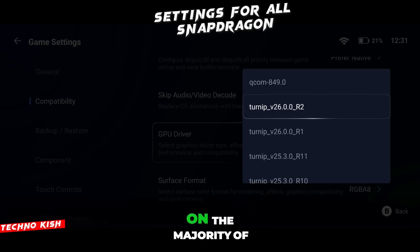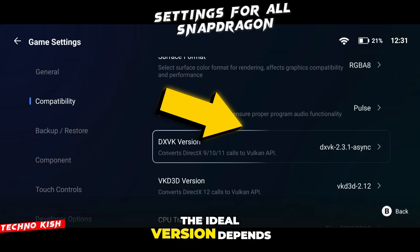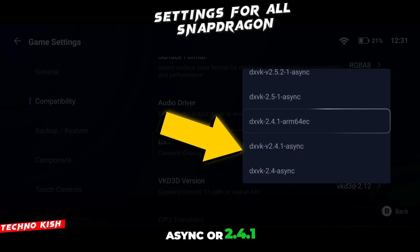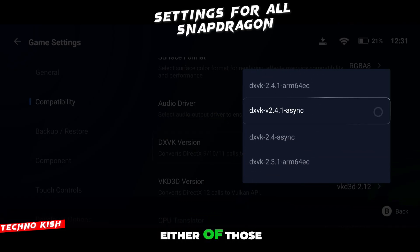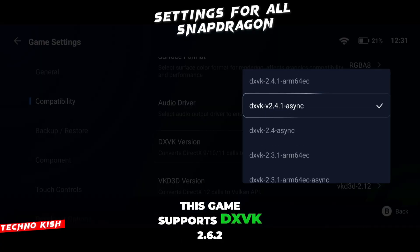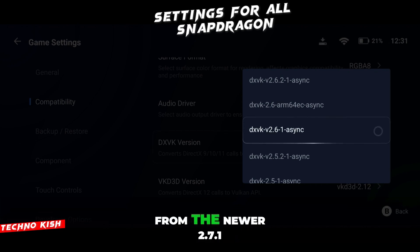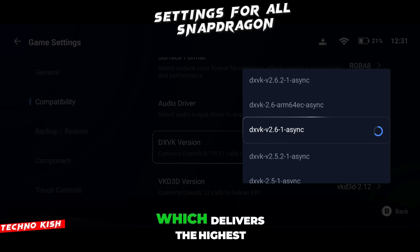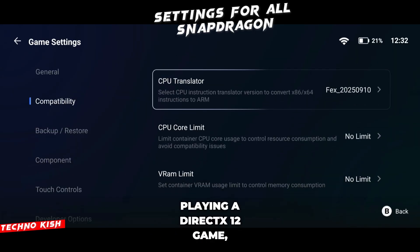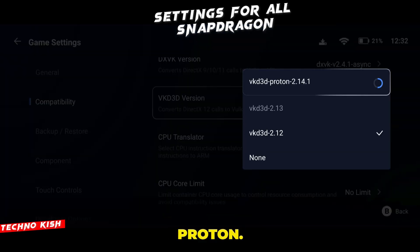The Turnip driver performs the best on the majority of Snapdragon phones. In the DXDK section, the ideal version depends on your game. Most titles run best on DXDK 2.3.1 Async or 2.4.1 Async, so you can select either of those for general gaming. But since I'm playing Just Cause 4, this game supports DXDK 2.6.2 and 2.6.1 extremely well, so I'm choosing one of those. Some games even benefit from the newer 2.7.1 version which delivers the highest performance, but again it depends on compatibility. If you're playing a DirectX 12 game, you must go to the VKD3D section and select VKD3D 2.14 Proton — this is what enables proper DX12 support on Snapdragon devices.